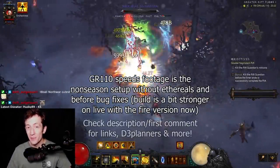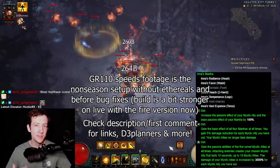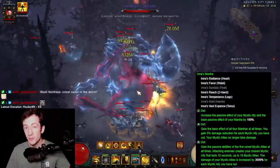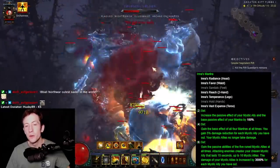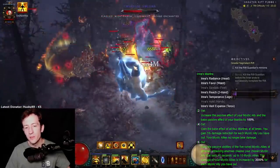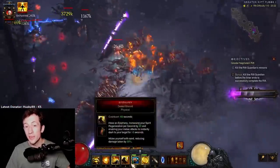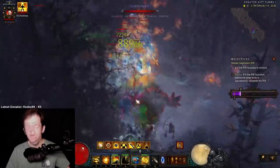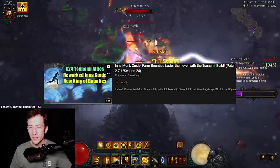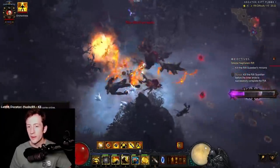Hi everyone and welcome to my guide for the reworked Inner Monk. This set has been completely changed and is now based on mystic allies as your main source of damage, and has been thrown straight into S tier as one of the best builds in the game. This can do 150 solo on the high end, it is one of the best solo farmers, has decent rift guard and killing abilities, and is also most likely going to be the best build in bounties. I've already made a video dedicated to the bounty setup, but here I mostly want to talk about the solo pushing and the different speed variations.